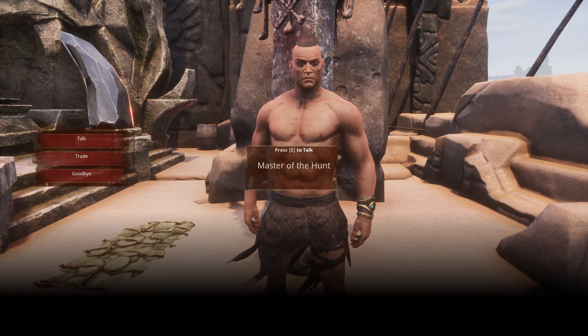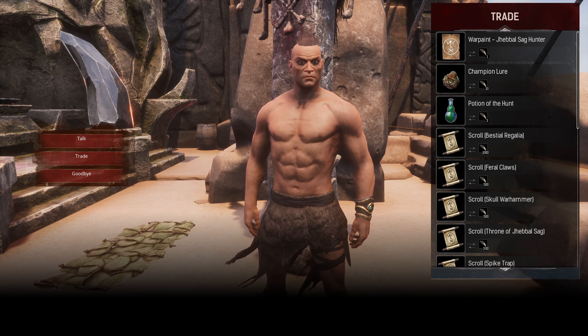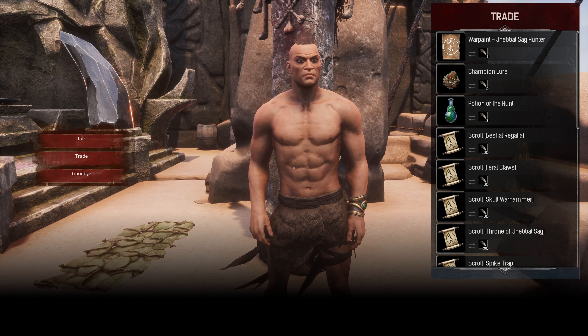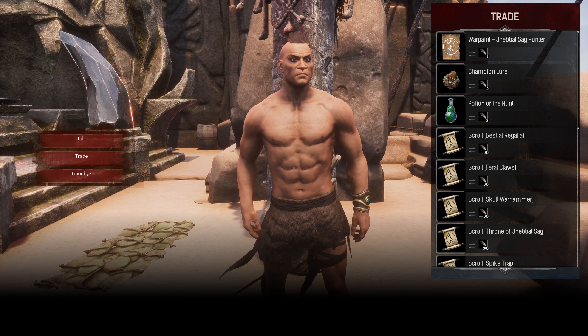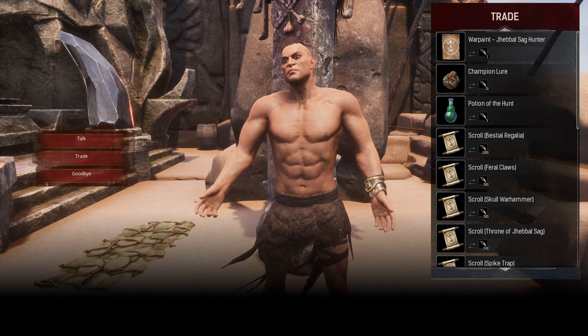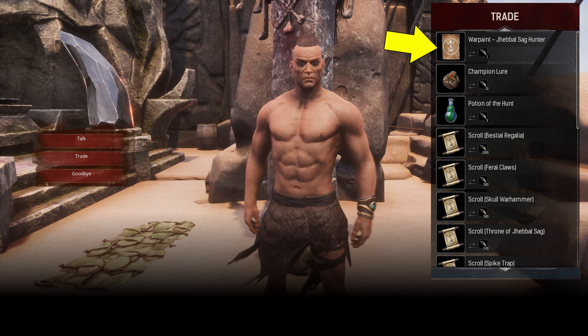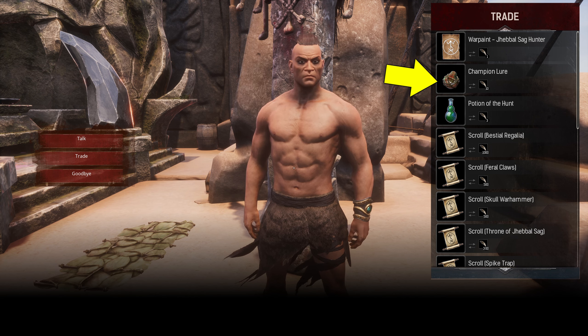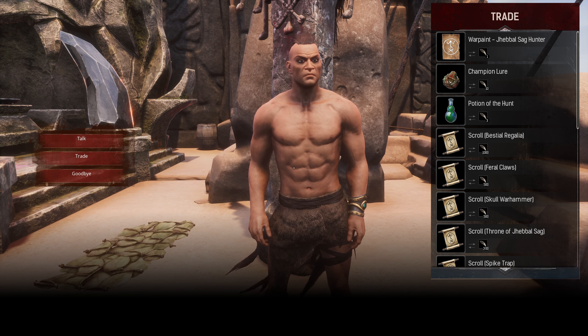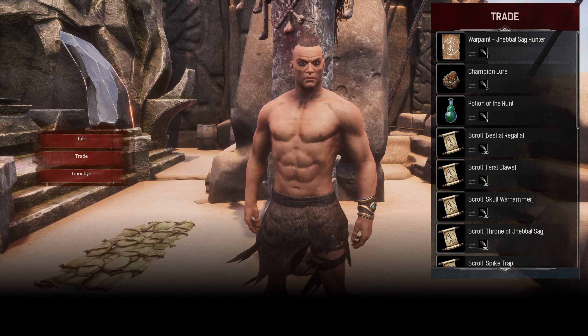The second NPC in the camp is a trader called Master of the Hunt. To purchase items here, you'll need the Gnarled Fangs from the Werehyenas that spawn at night. For a preview of all the unique event rewards you can buy here, check out our overview at the end of this video. In order to progress through the event, you need to buy at least one Warpaint — or even two, as having a backup is advised in case of death. You also need to buy a Champion Lure for 10 Fangs, so having at least 12 Fangs is recommended before moving on to the next step.